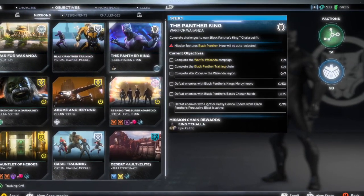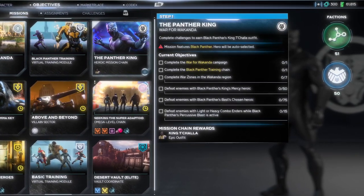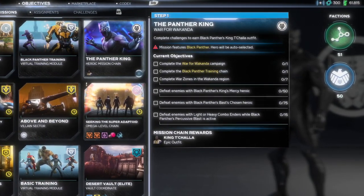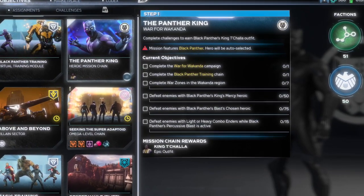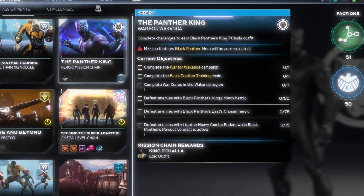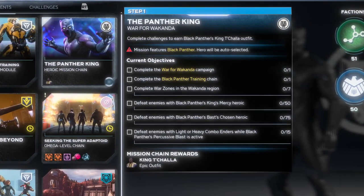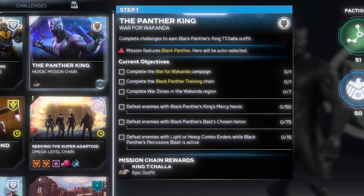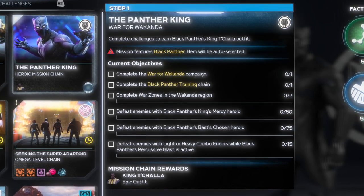There are 6 main objectives during this chain and it's pretty simple to complete. First, complete the War for Wakanda campaign. Second, complete the Black Panther training chain. Third, complete 7 war zones in the Wakandan region. Fourth, defeat 50 enemies with Black Panther's King's Mercy Heroic. Fifth, defeat 75 enemies with Black Panther's Boss Chosen Heroic. And last, defeat 15 enemies with Light or Heavy Combo Enders while Black Panther's Percussive Blast is active.